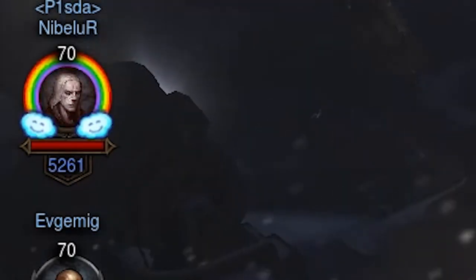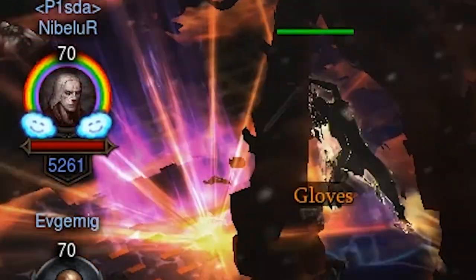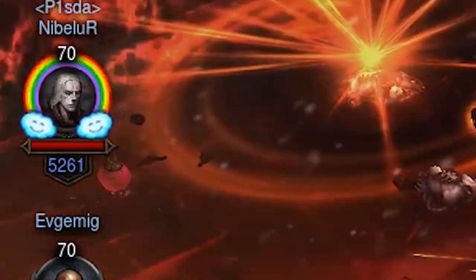If your party member received lethal damage and procced an extra life passive, you will see it in their portrait.